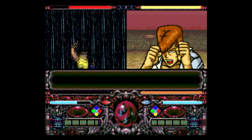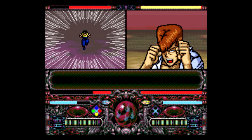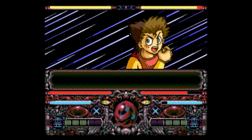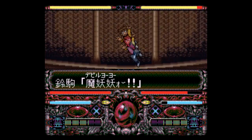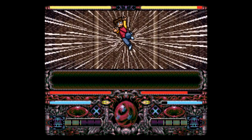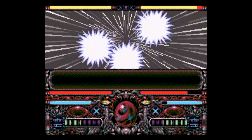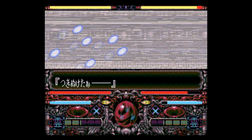Yu Yu Hakusho was an extremely popular manga and anime series throughout the 90s, spawning all sorts of films, CDs, and video games. The story is rather interesting since it dabs into the supernatural, with the main character Yusuke — just a normal everyday teenage delinquent — getting hit by a car and killed in an attempt to save a young boy after pushing him out of the way.